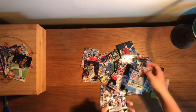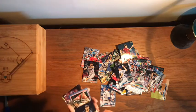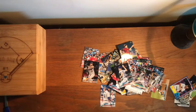Albert Pujols, Dwight Smith Jr., Manny Pina, Jose Urena, and Kenta Maeda. Pretty solid box overall — we got some cool inserts: Dustin Pedroia, the Nomar Garciaparra insert, and a Chris Sale insert.